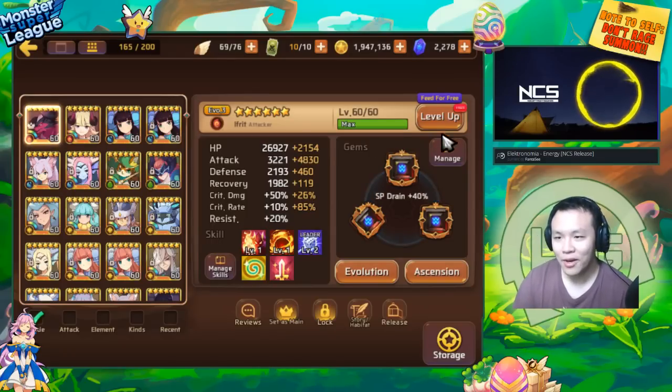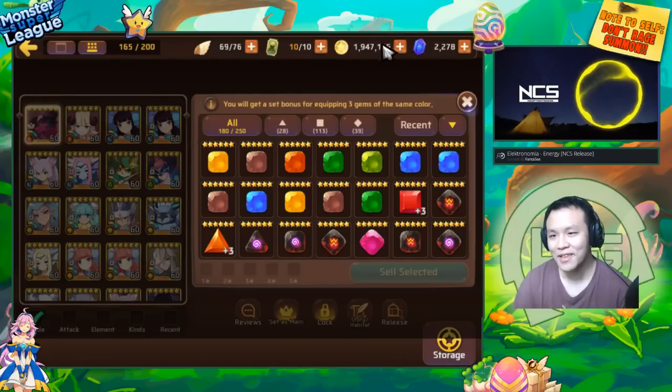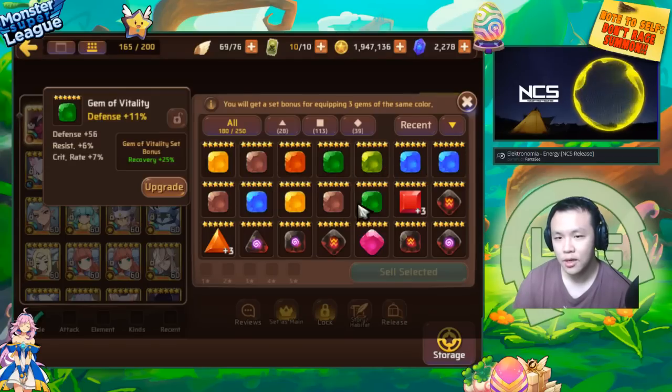Now I'm going to open up my gem inventory. I've actually been farming B8, as I said I would in my daily video, because I've been trying to farm up some astro gems. So I've been farming B8 and I have a lot of these random square slot gems. They're not all good, but I decided to keep all the ones that are usable — at least the ones with two to three substats or maybe four substats.